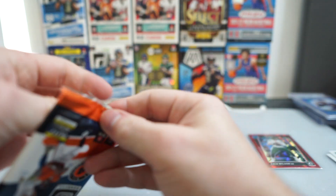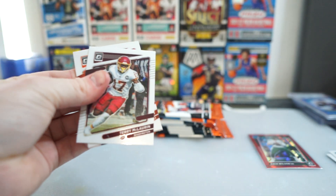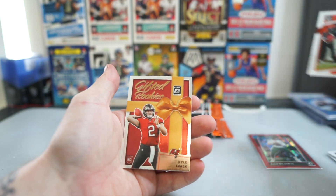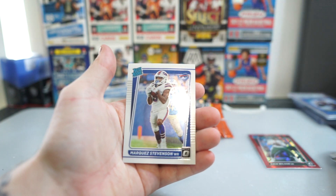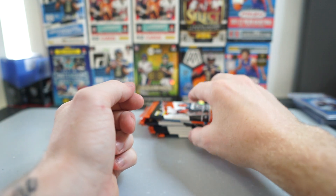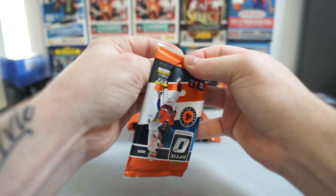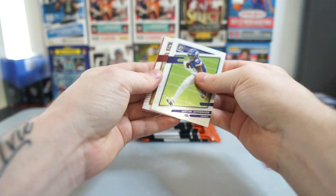I didn't feel if any packs were thicker but I think I can see a thicker pack. So we got Terry McLaurin, Chad Johnson, Kyle Trask in the Rookies, and Marcus Stevenson. I don't even know if Marcus Stevenson even plays right now. I hope I get an auto — that would just be awesome. Or a downtown. Either one.